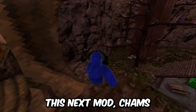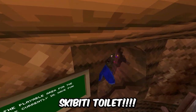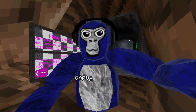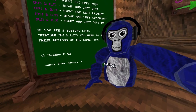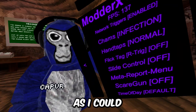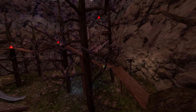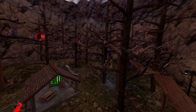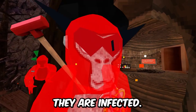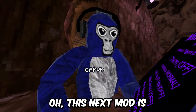This next mod, chams, shows you where everyone is on the map even if you can't see them. The chams mod can be set to infection mode, and it shows if people are tagged or not in infection lobbies. If they're green it means they're not infected; if they're red that means they are infected.